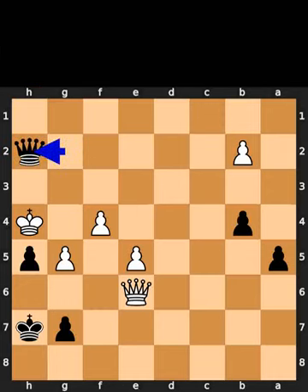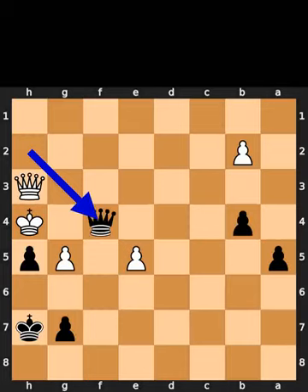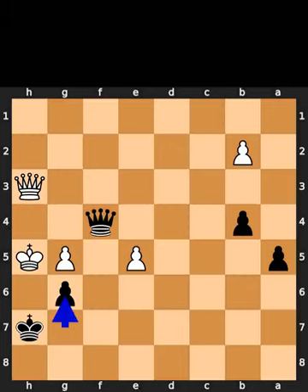Black plays queen to h2, check. White plays queen to h3. Black takes the pawn on f4 using the queen, check. White plays queen to h5, check. Black plays pawn to g6, checkmate. Black plays queen to h6, checkmate.